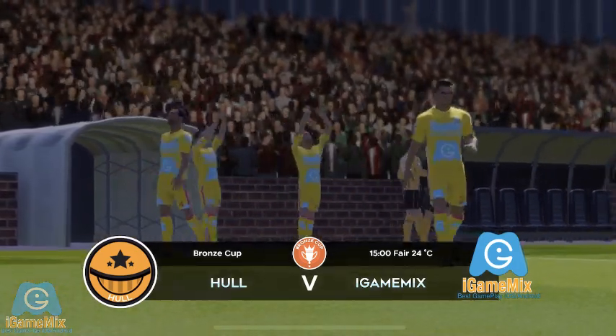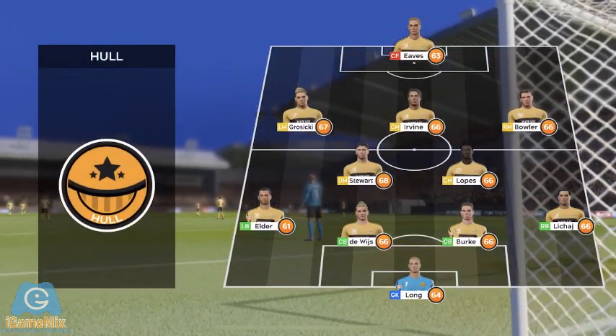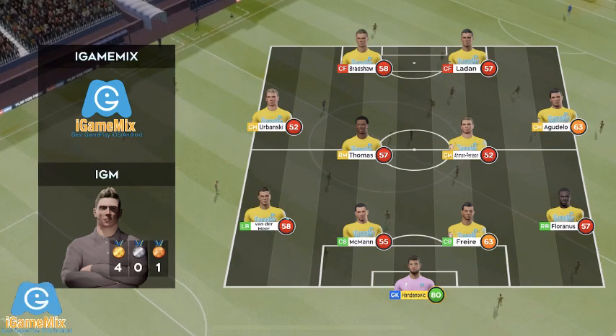There's a big cup-tie atmosphere for this game. Team line-ups have been announced. Let's see how they weigh up against each other. They're going with five in midfield with a 4-5-1 set-up, and the away team have gone with this formation.